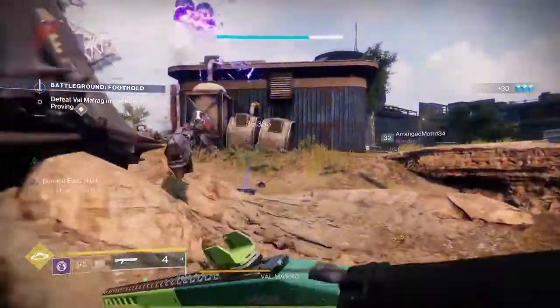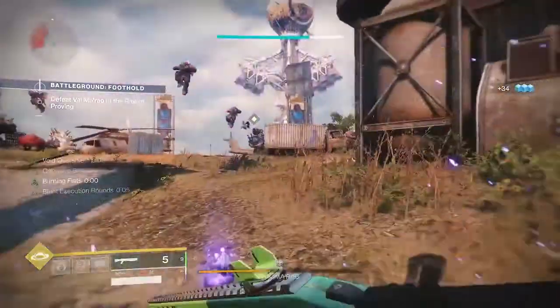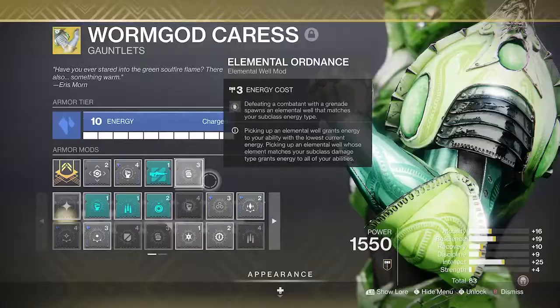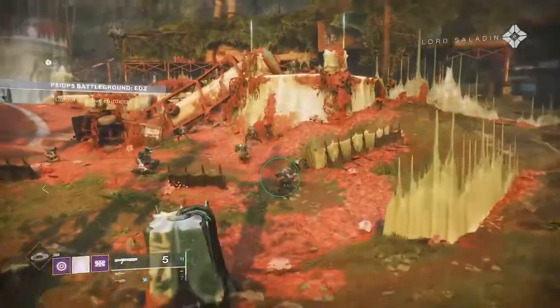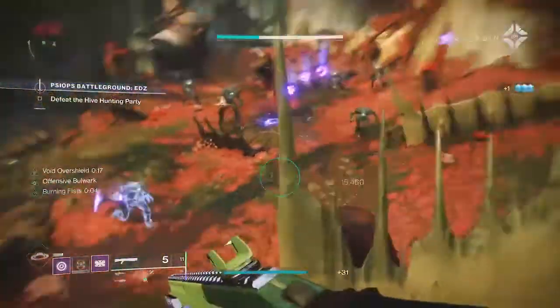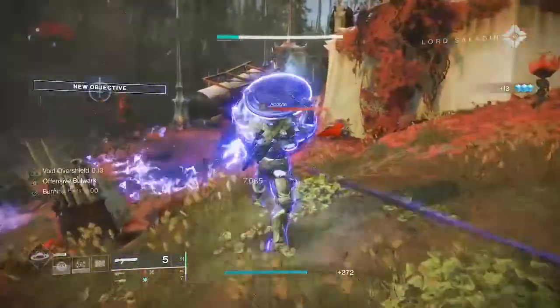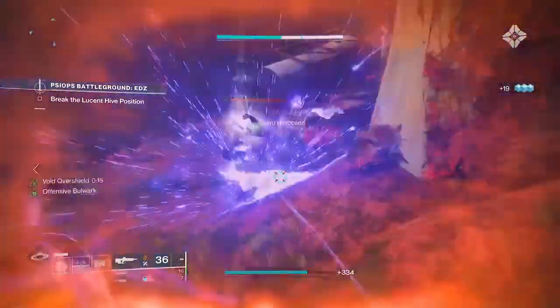We are running the Melee Kickstart mod — this is a Stasis mod that will help me get 20% of my melee energy back upon throwing. We are also running Elemental Ordnance; this is our second form of getting wells made for myself and my teammates. You can see here — chuck one grenade, get three wells, I'm going to get another grenade out and get another three.